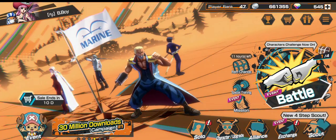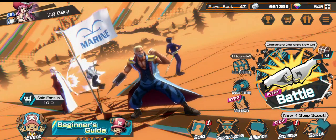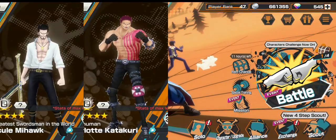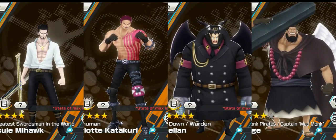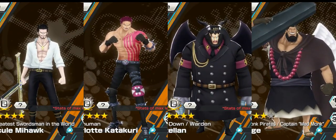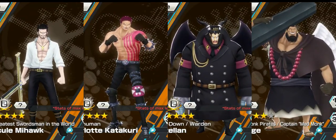That was all the good defenders in the game. I will go through EXs in another video since they aren't just normal units. But to conclude the video: Mihawk, Katakuri, Magellan, Yurouge — these are probably the best non-EX defenders we have right now. Play them defensively and keep inside your treasure area and you will give your opponent a hard time. Play them according to their individual build and you will get the most out of each unit.